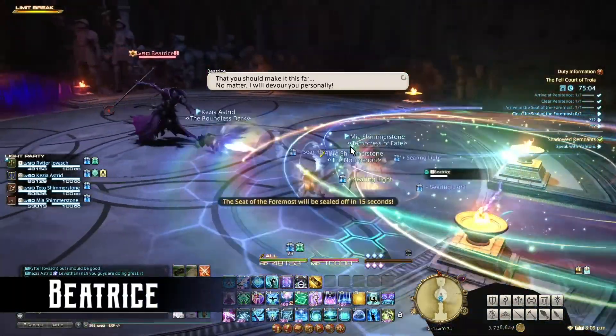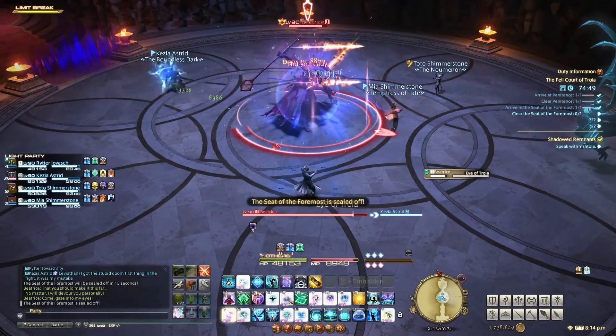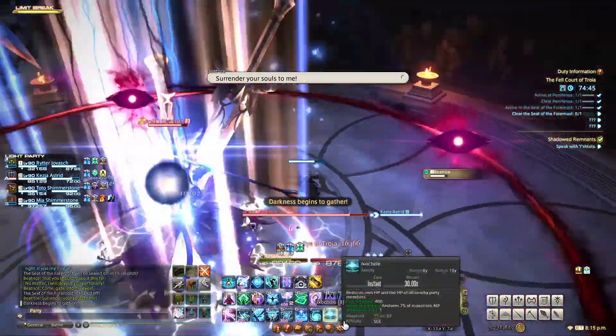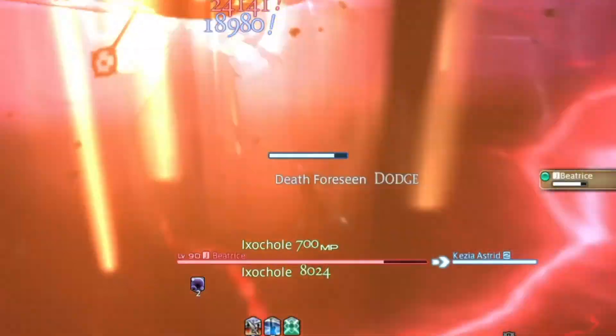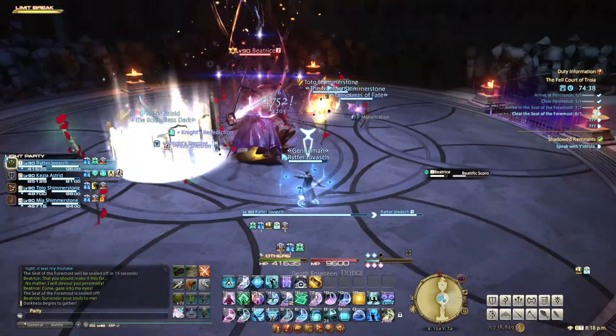The second boss is Beatrice. Early in the fight, she will cast Eye of Troia, which deals moderate damage to all players. Then a circle of eyes will collapse into the center. You will need to move away from the center, then face outward to avoid the hit from this one. Later in the fight, this one gets a little crazy, but more on that later.